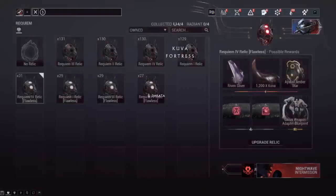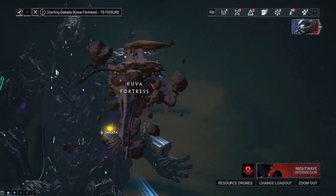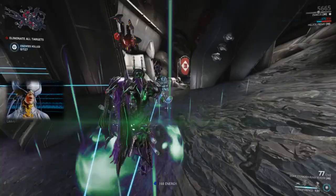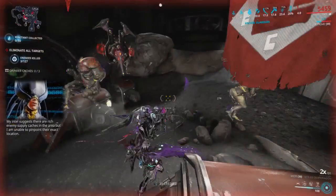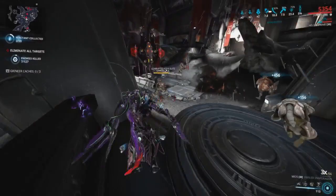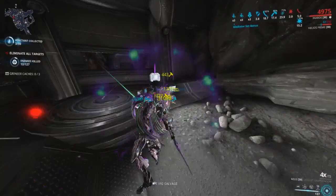We're hopping into a Kuva Requiem Exterminate mission — a good test for a melee weapon. Since I already did the Kuva Flood this hour, this is about a level 60-70 corrupted mission with plenty of Grineer. We're running the corrosive build, also running Narrow Minded just to not worry about the combo. One-shotting enemies for about 27,000 — this is using the critical damage and melee damage riven.